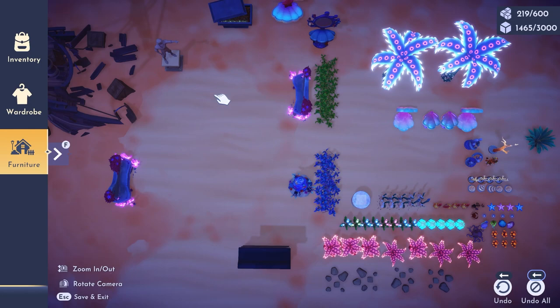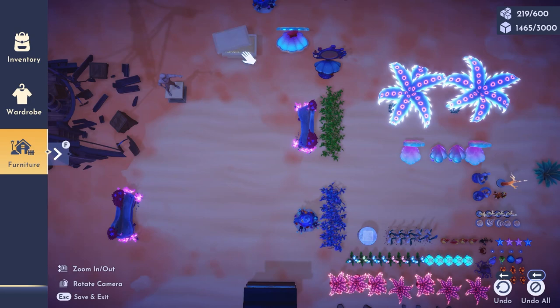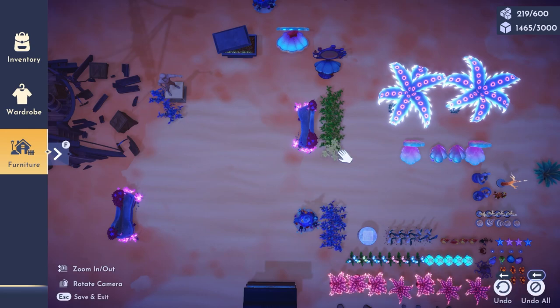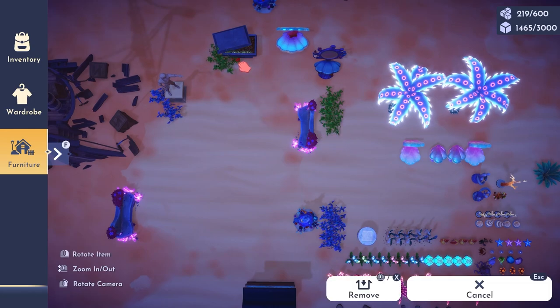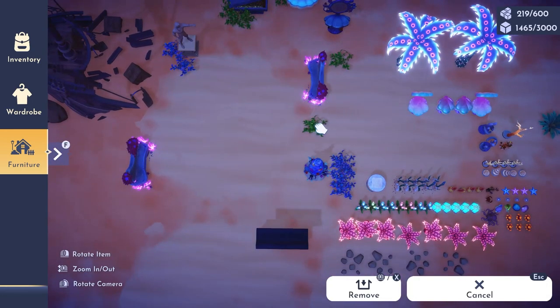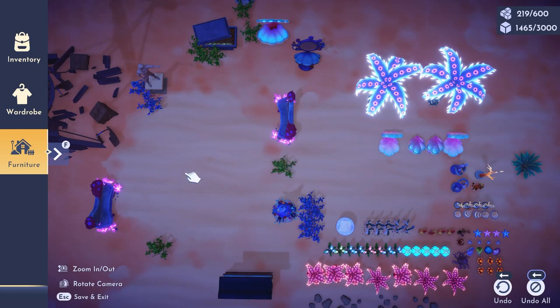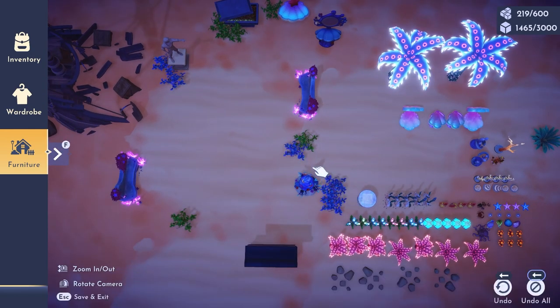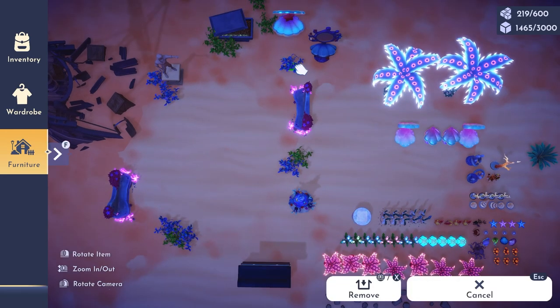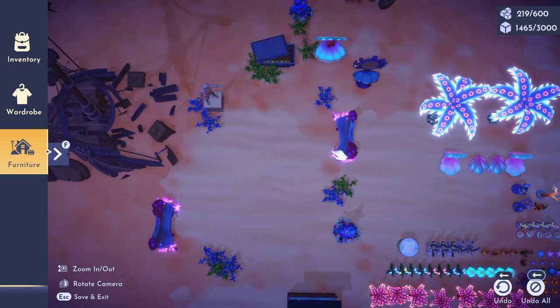Let's get rid of some of these little bushes and put them around the structures, kind of like they're growing. I feel like plants tend to grow around structures. So let's put some of these blue bushes around the Eric statue, maybe some green ones over by the treasure, and kind of in the area in between. I'm also probably going to want some just strewn around here. Maybe interlace some blue and some green — that might look nice.